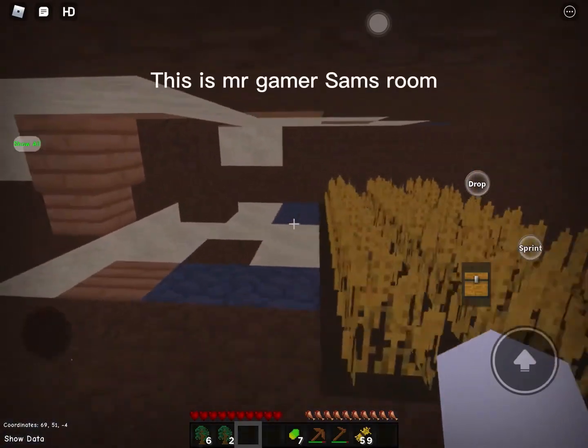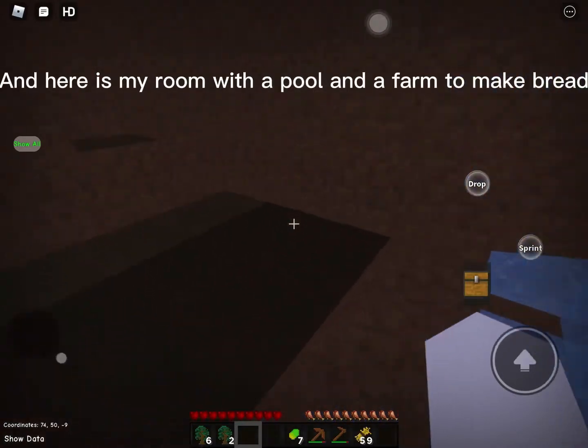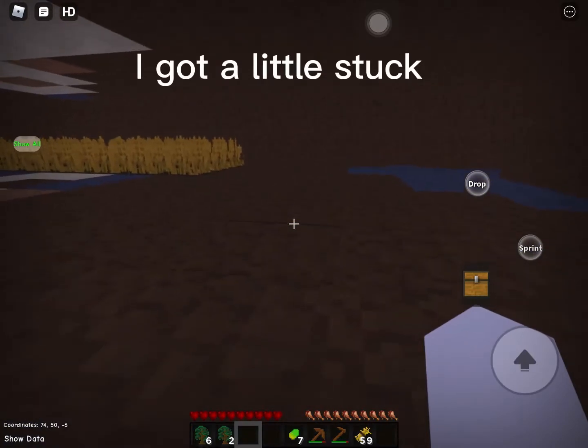This is Mr. Gamer Sam's room. And here is my room, with a pool and a farm to make bread. I got a little stuck.